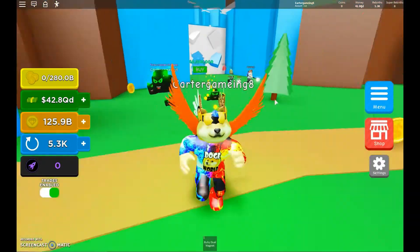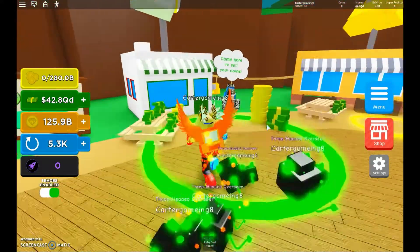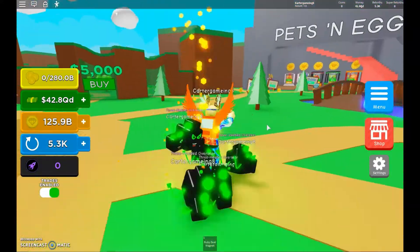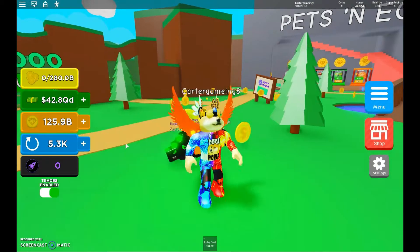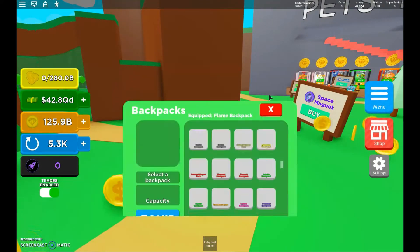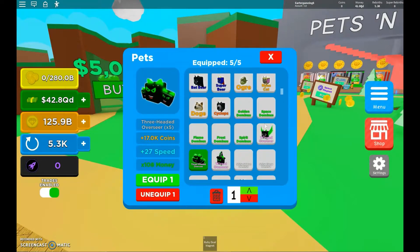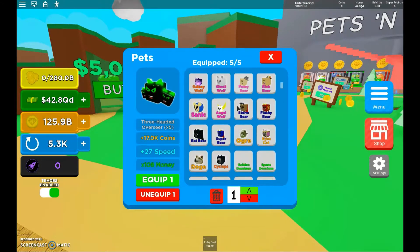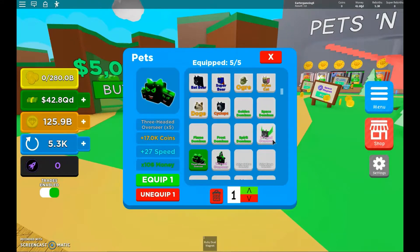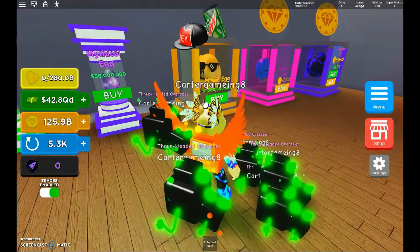If you guys are new to the game and want to start playing, I could give you something. If you look at my inventory — I'll go to pets — as you can see I have a lot of pets. I could give you super pets and stuff, maybe even this wing space thing, and I have an auto clicker.